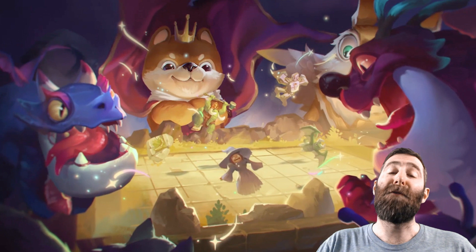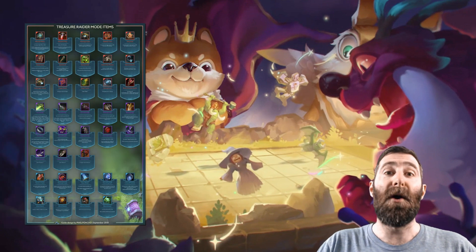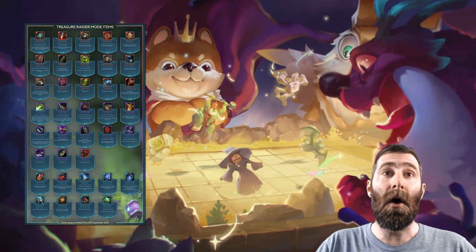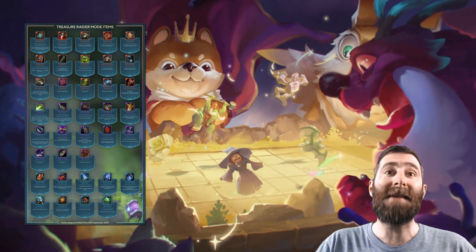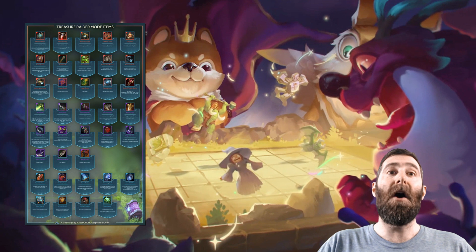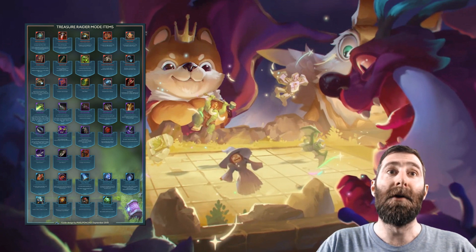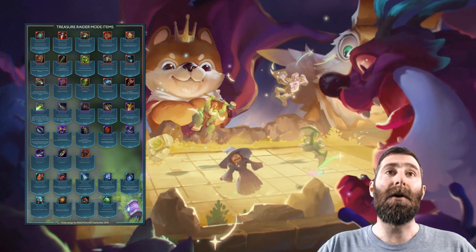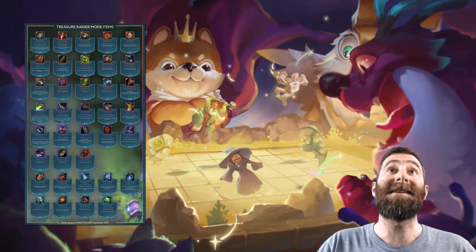Next up, we have an incredible post from PixelPoncho on Reddit. He has grabbed all of the Treasure Raider item icons, matched them up with the names and descriptions, ranked them by rarity, and put them into this incredible chart. Definitely drop by — I'll leave a link in the description down below. You'll get a great look at every single item and the icon that matches up with it. It's really, really great work. Thank you so much to PixelPoncho for putting that together for the community.